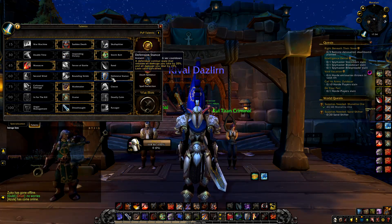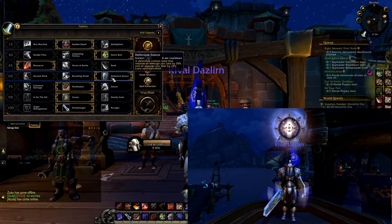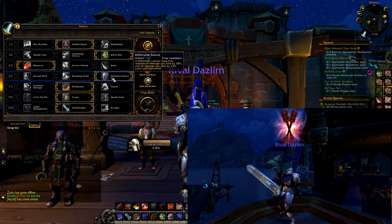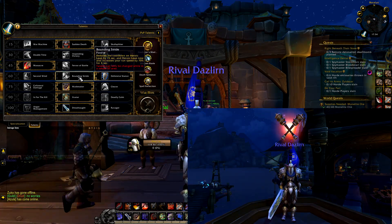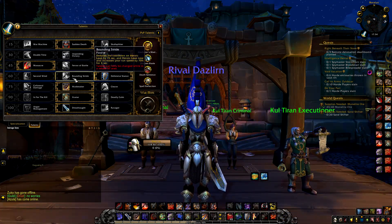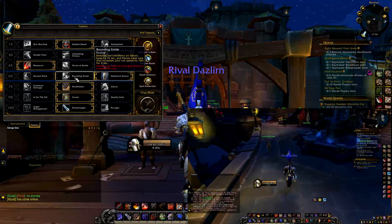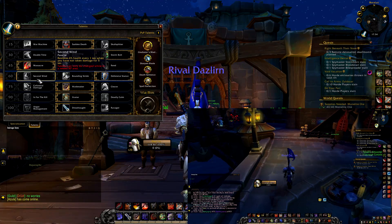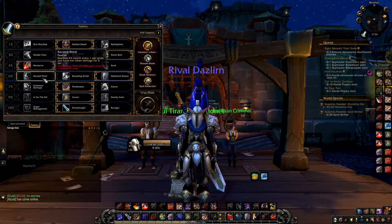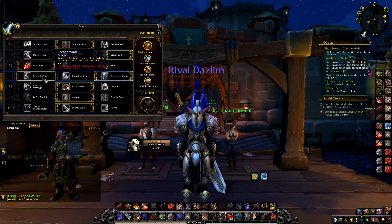For the fourth row, Defensive Stance is there so we don't get one-shot. You take 20% less damage but the damage you deal is decreased by 10% — I'd say it's a fair trade. Definitely a better choice than Bounding Stride and Second Wind in arenas. Bounding Stride is pretty fun if you're PvPing casually and you know your healer will heal you. Second Wind is pretty useless because if you're always in combat you will never heal. I wish Second Wind was what it was back in Mists of Pandaria — those were the fun days.